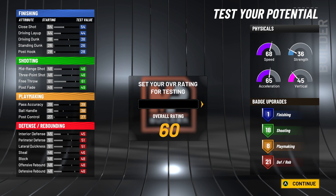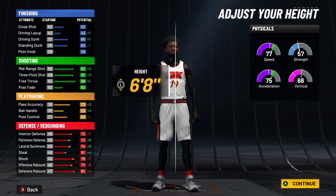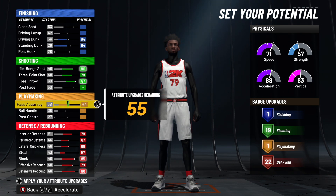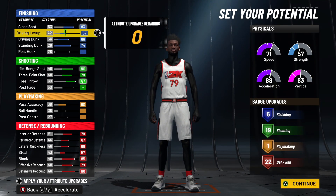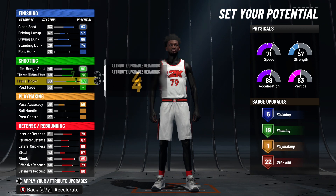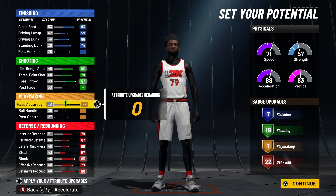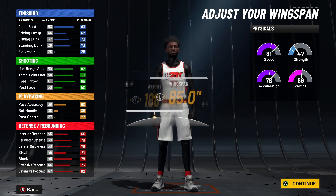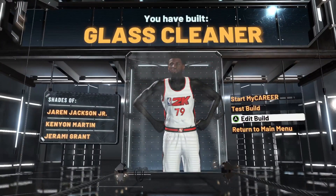Now I'll show you the finishing version. If you don't care about playmaking at all and just want to spot up, go with this. Lower the pass accuracy a little bit; you don't need post hook, so put those points into close shot — you get six finishing badges. You can bump it slightly higher to get seven. Keep pass accuracy at 58 because that's the most important playmaking attribute even in a finishing build. Same physical setup: 6'8, 188 weight. For more defense go 90 wingspan; for more shooting badges go 89 wingspan — your preference.